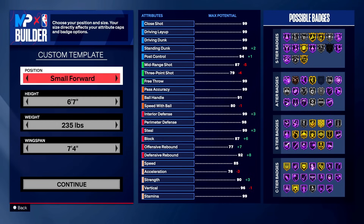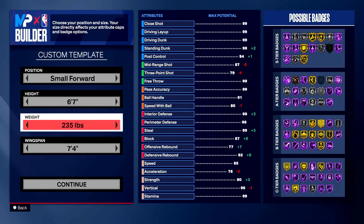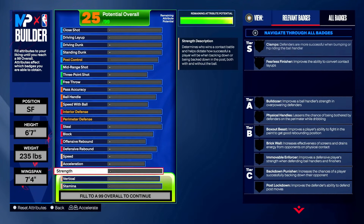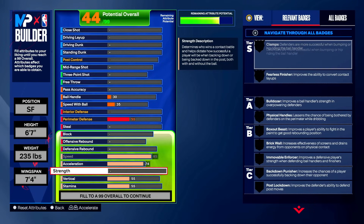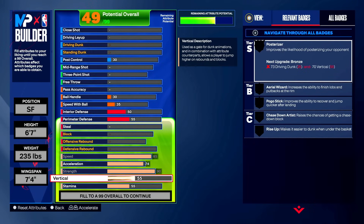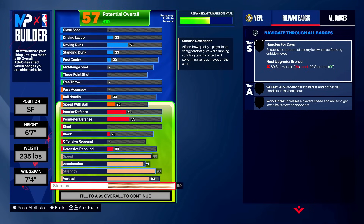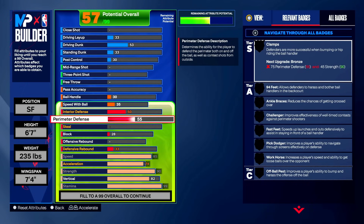For the park lockdown, you want to go small forward at the position, six foot seven in height, 235 pounds in weight, and seven foot four in wingspan. For all my builds, we start with the foundation — the physicals. Max out your speed, make your acceleration a 74, max out your strength to 90, vertical up to 82, and stamina at 99. For both lockdown builds we start with defensive stats — obviously it's a lockdown build.